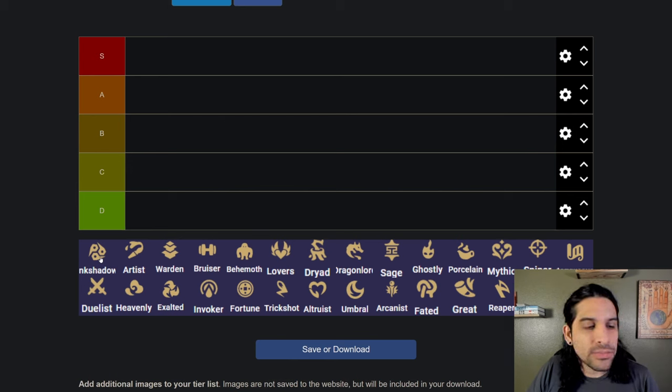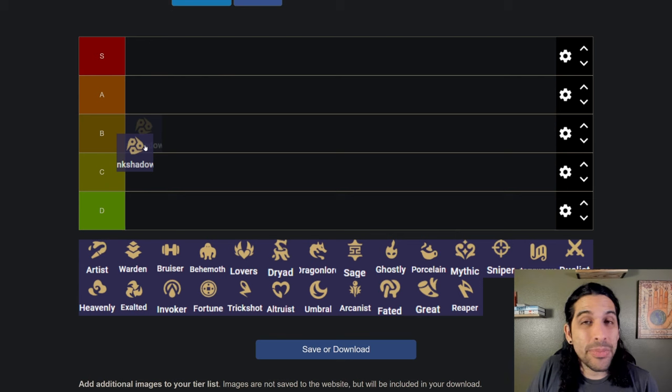Ink Shadow I think is a very strong trait, at least if you use it early game. Three Ink Shadow gives you a free item, so that's usually pretty good to itemize your board right away — you don't have to make a champ or wait on components or anything like that. The further you get into Ink Shadow it falls off a little, even though it's been buffed. I haven't completely tried seven Ink Shadow since you need a spatula to reach seven.